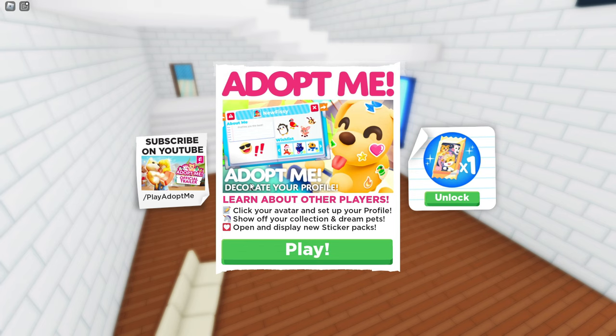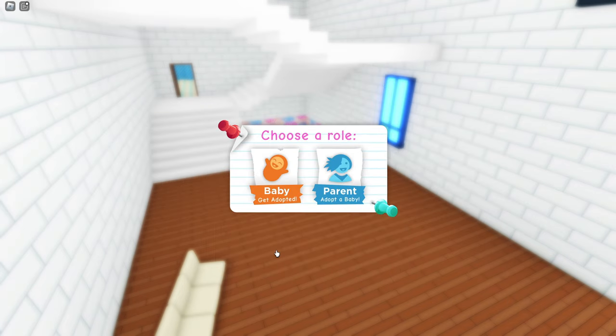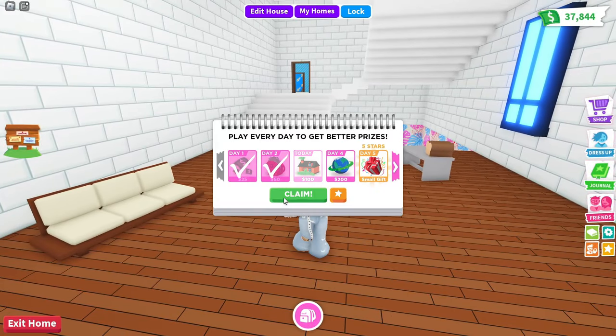We have the new Decorate Your Profile, Learn About Other Players, Click Your Avatar and Set Up Your Profile, Show Off Your Collection and Dream Pets, open and display new sticker packs. We also have the Robux sticker pack and we can also get the basic one. So let's head in and get started with today's new profile update in Adopt Me.